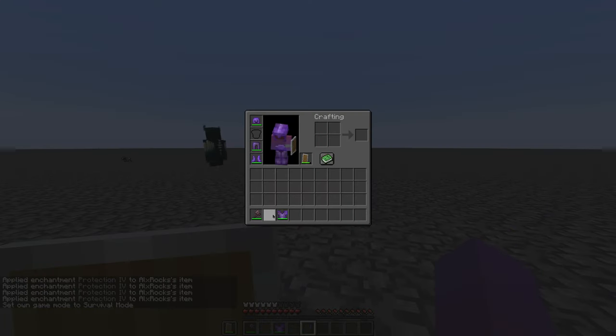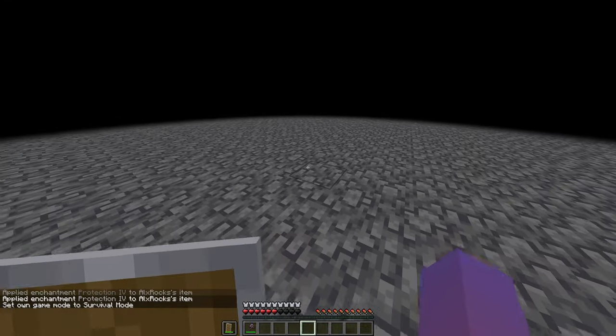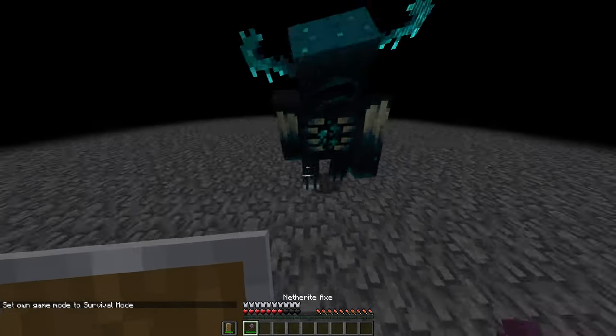So what happens if we enchant all of our armor with Protection IV? Will that kill us? Come at me, Warden — one hit. So it does half health with Protection IV.